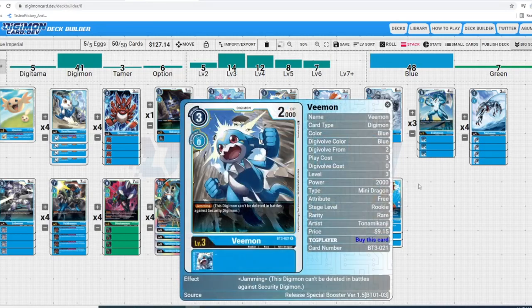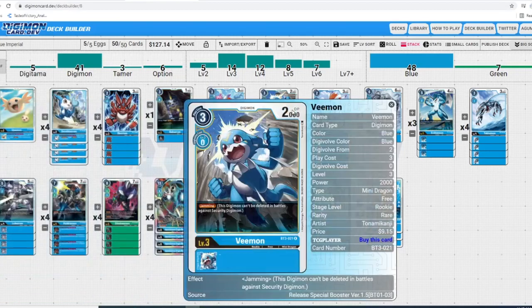Next up we got Vmon — another self-explanatory card because he has jamming, which means this Digimon can't be deleted in battles against security Digimon. He's a rookie with only 2,000 DP and that is huge — being able to swing right away early game with a rookie without worrying about losing it. You can Digivolve it to XVmon to re-stand it, or Digivolve high enough that your opponent can't swing over. Vmon paired with Upamon is unbelievable advantage — absolutely max it out.